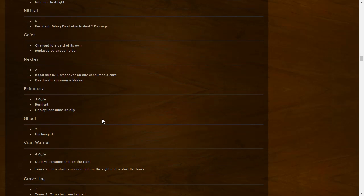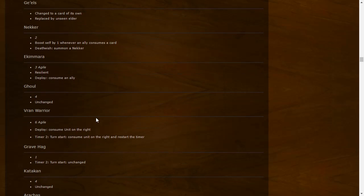Gals changed to a card of its own, replaced by Unseen Elder. Necker: two strength — boost self by one whenever an ally consumes a card; Deathwish: summon a Necker. Same as before, just one strength weaker. Arachas Behemoth: Agile, Resilient — stays on the board for the next round — Deploy: consume an ally. Basically a Combat Engineer that eats your own unit with one less strength.